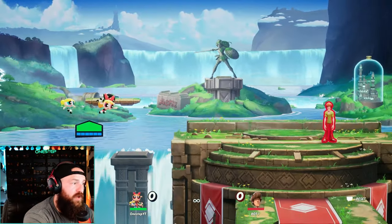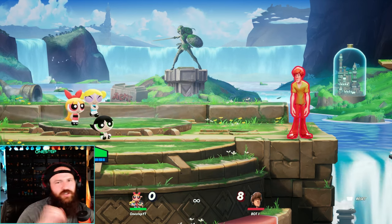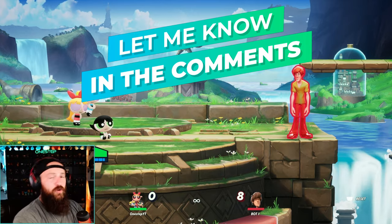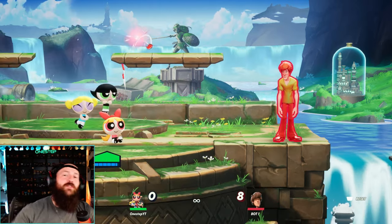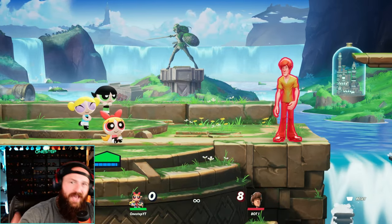Don't forget your side special and up special can both be used for recovery. You can also change characters in the air if needed, and each Powerpuff Girl leader will change your gameplay. If you enjoyed this guide, give it a thumbs up, let me know what you think of the Powerpuff Girls in Multiverses, and who's your favorite leader — Buttercup, Blossom, or Bubbles? Subscribe for more Multiverses content and click into the next videos for more news, guides, and reactions.